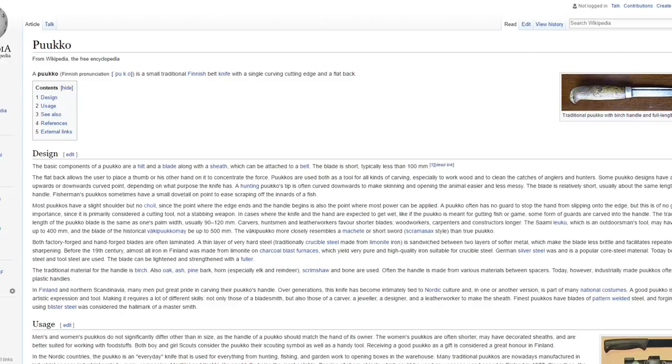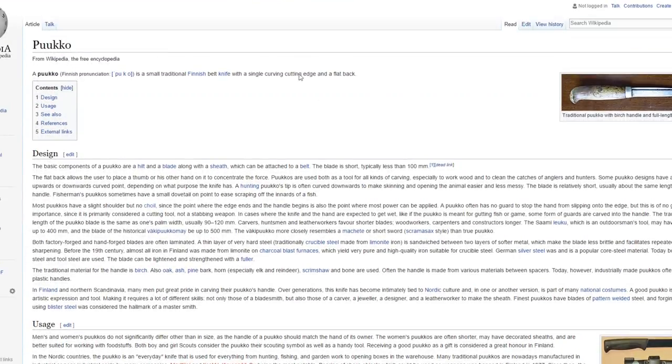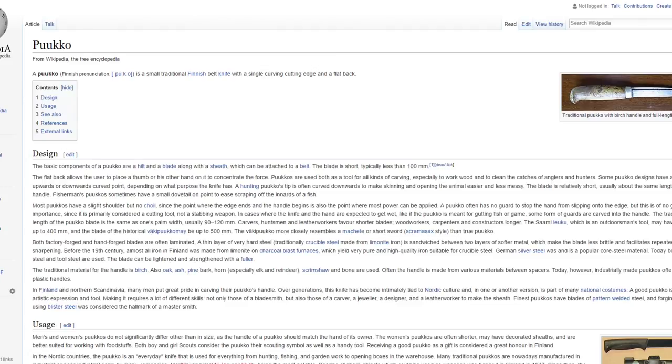The next weapon is a Pukko - a small knife from Finland. It's a Finnish belt knife with a single carving/cutting edge and a flat back. Like I said, I don't really want to see a whole lot of melee weapons because I don't want people running around with them in the game. But melee was definitely huge in World War 2 and I can definitely see these maybe making a come into the game.